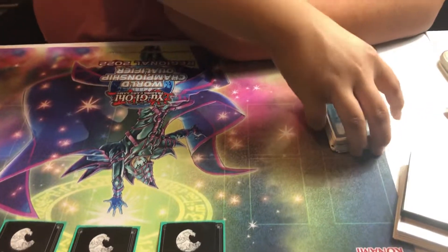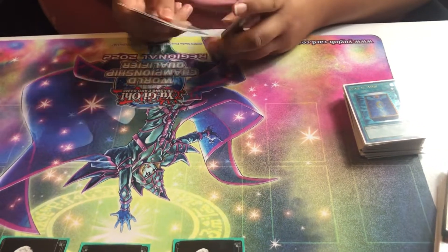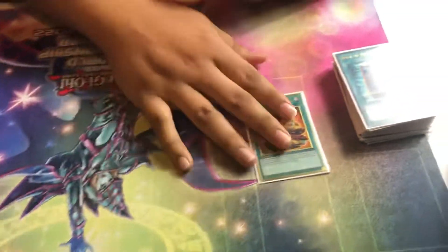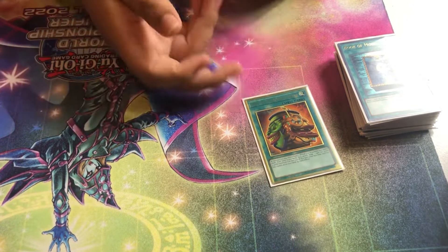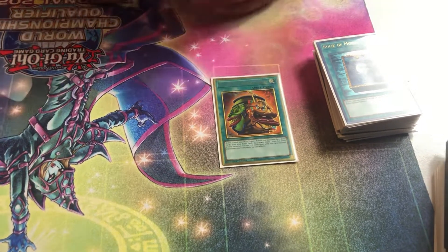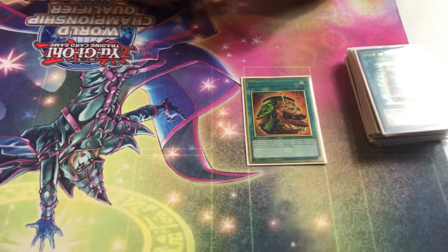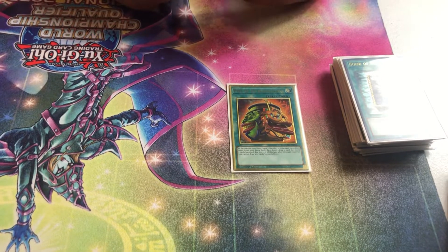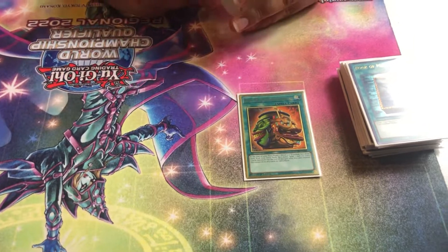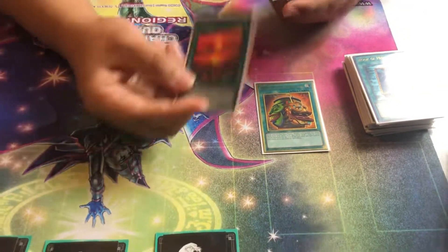I think I want to bump Book of Moon back up to three. In great hands it solidifies it; in good hands it plays through their hand traps; in bad hands it could even be a good enough interruption for them to pass and you try again next turn. And then the one-ofs — I played one Pot of Extravagance. This is what I cut Apex Avian for; I just wanted another consistency card. I don't know if I'd bump it up more. There were a couple times where I'd Extrav and then draw into Prosperity or something — that felt bad. Yeah, it's just Upstart Goblin at that point because you don't get to use the Prosperity. I think the one-of was probably fine. I didn't brick once at the regional, and I drew mediocre hands but they all still played.